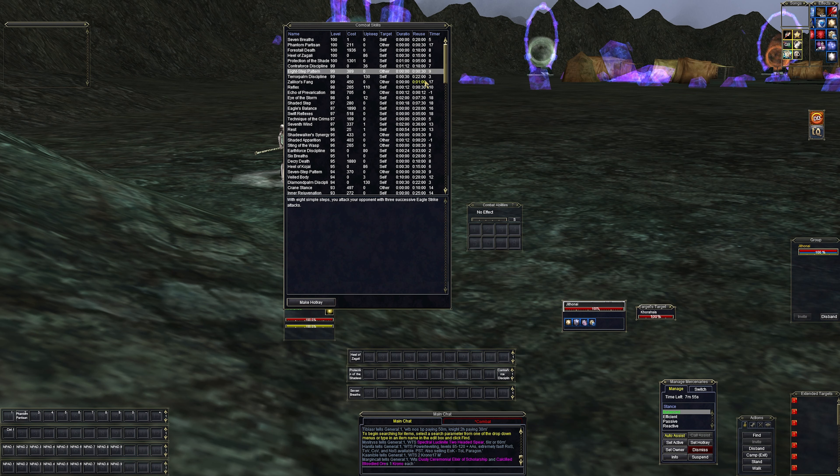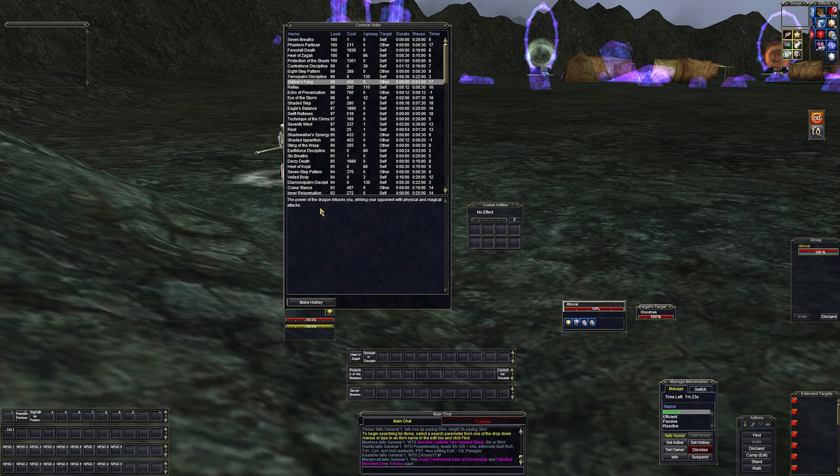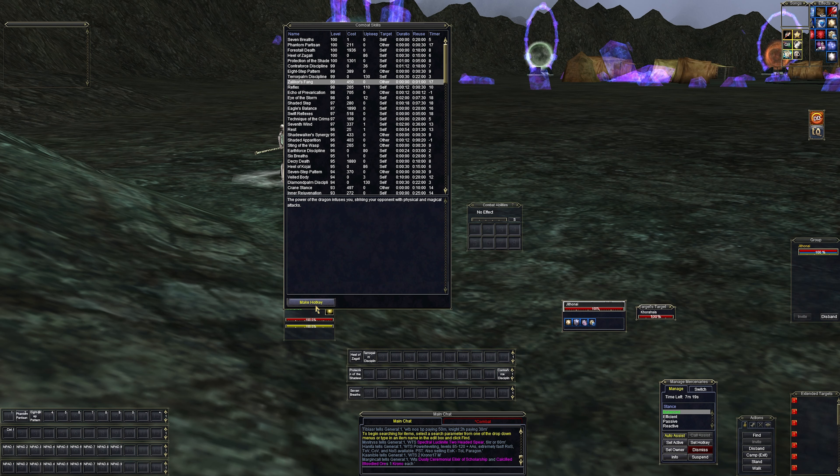'Eight Step Pattern' has a 30-second reuse and attacks your target with three eagle strikes — we're going to want to hit that every time it's up. 'Terror Palm Discipline' is a timer three with a 22-minute reuse and increases the damage done by all your attacks — that's another burn ability. 'Zayx Fang' infuses the power of the dragon, striking with physical and magical attacks for a short duration — we'll put that on the burn bar. 'Reflex' increases your chance to block incoming attacks — that's defensive.